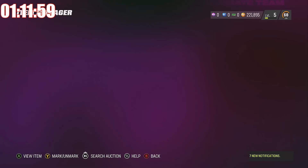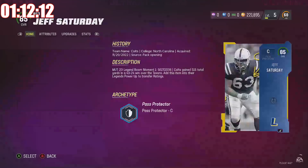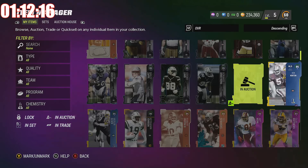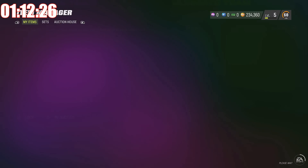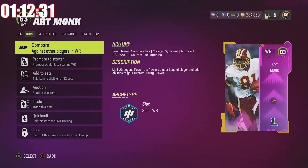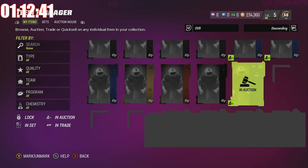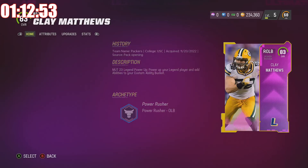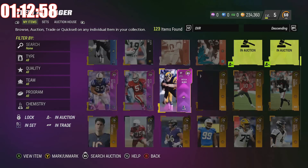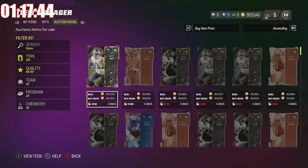I want to see if we can complete this challenge in under five hours. I played about three sections of legend solos and we're already an hour and 12 minutes in. We got a lot of solos done which should get us up to around 300k in coins. While I'm waiting for cards to sell, I'm going to head into some head-to-head seasons games and purposely leave them to lower my matchmaking, since EA will throw you against 91-92 overall teams even on a fresh account.